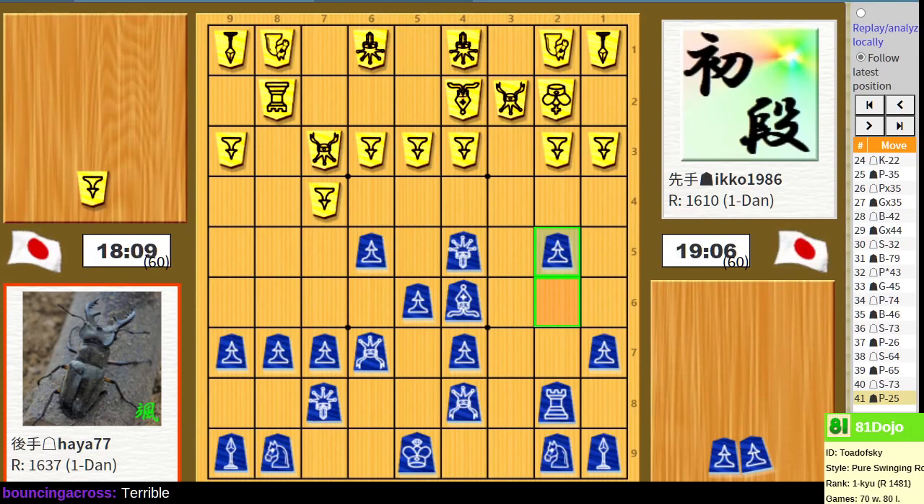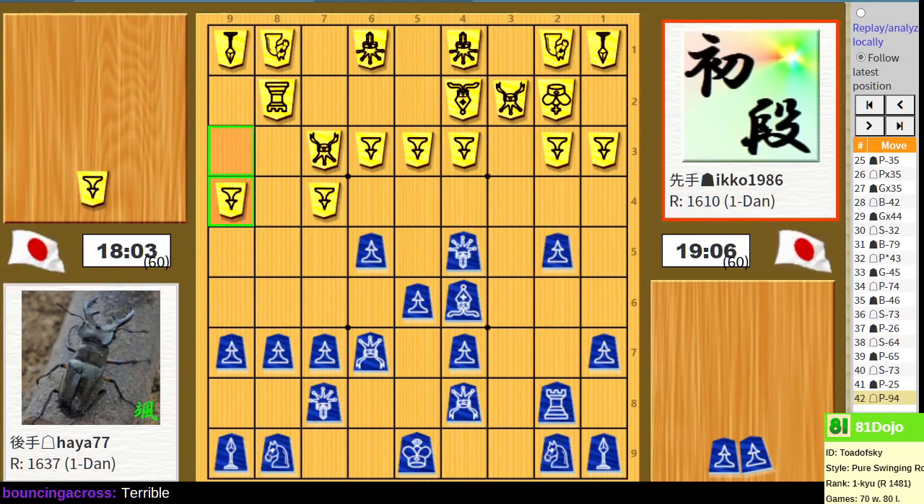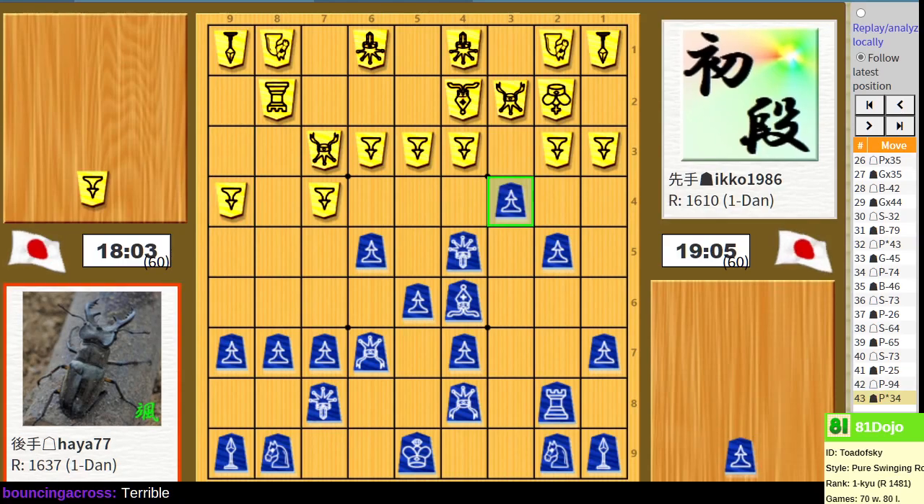So maybe Senta's ready to checkmate — wouldn't that be exciting? So I guess what you take from this is: don't castle. Just leave the king in the center. You don't even need to give it a name like Fuji System.